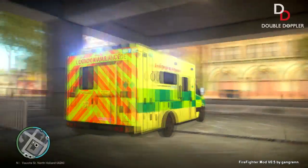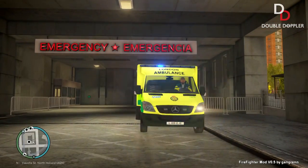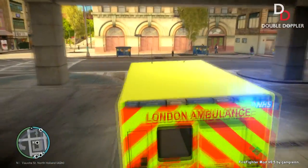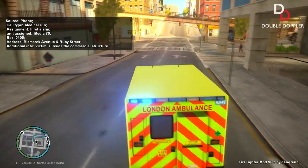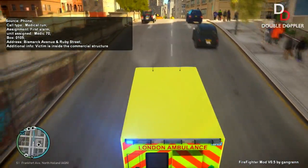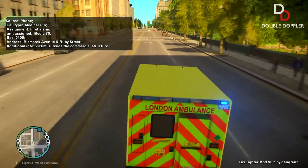Alright guys, we're back at the station again. I had to load up my game but we pretty much sorted the situation back there. All we would have done is put him on the stretcher and taken him to the hospital for treatment. I'm testing the ambulance sirens out again making sure everything's working, and we're going to go back up there for another call. This time we've got somebody in critical condition in one of those commercial structures. I think it's a coffee shop because most of the enterable buildings are coffee shops.